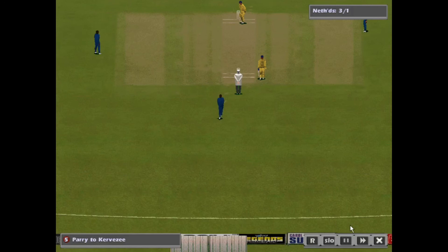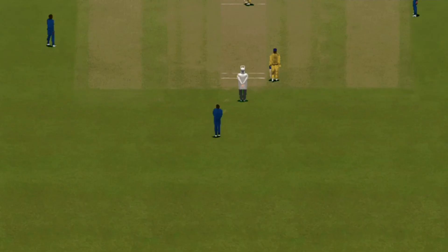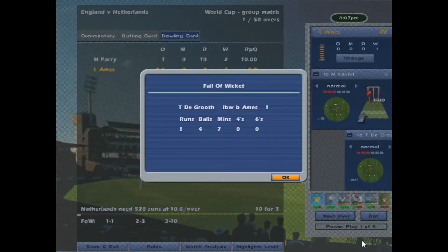They've gone up for that — it's the first wicket down, one for one. Parry with the fifth ball of the over and he has two in the over. Three for two after four balls. Len Aims into the attack now, goes past the outside edge, and they've gone up. The umpire raises his finger — Aims has his first wicket.